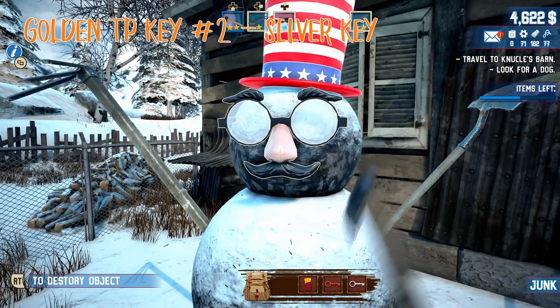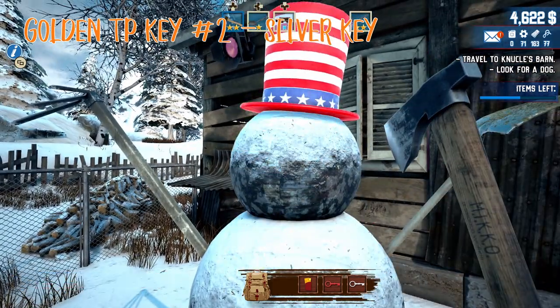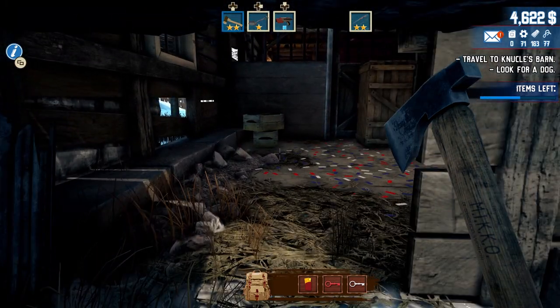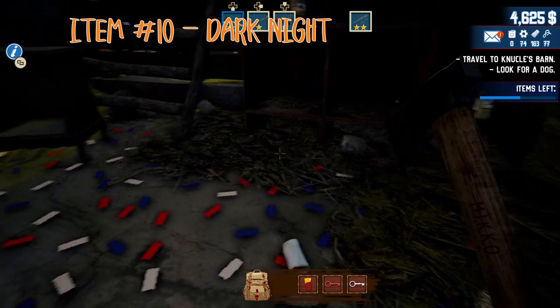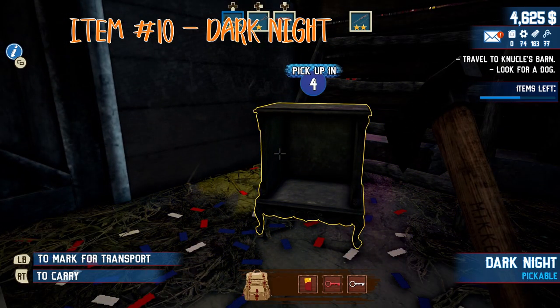If you jump down here, there's another key stuck in the snow — grab that. You can come in here; I think there's like a stove in here. The Dark Knight — which I think might be dirty, so make sure you pick it up.